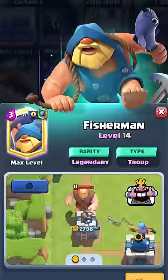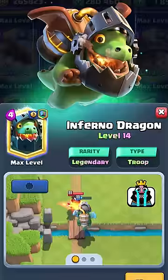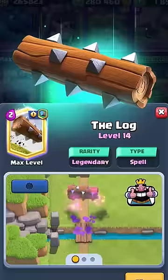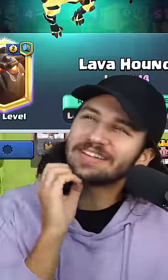Bandit, Royal Ghost, Lumberjack, Fisherman, Night Witch, and Sparky, swap them in for the Bomber. Inferno Dragon for the Mega Minion. Graveyard and Miner, Ram Rider, swap them in for the Goblin Barrel. Swap in E-Log for the Barbarian Barrel. And Lava Hound, you can't really use it.